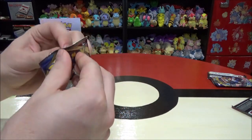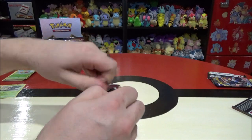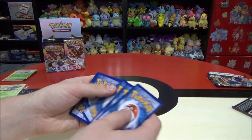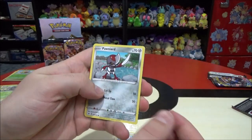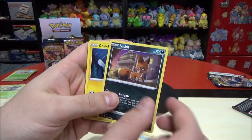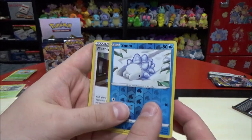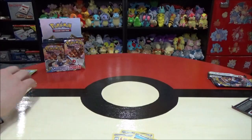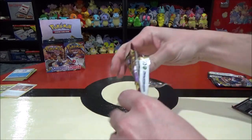I don't know how many rares we should get out of these packs. Pack six: Energy, Stunfisk, Pokemon Center Lady, Seaking, Pawniard, Scorbunny the starter, Nickit, Chinchou, Diglett, Snom. And the rare is Marnie — there's a full art Marnie card that a lot of people are after. This is number 169 out of 202. We're going to keep the online cards too.